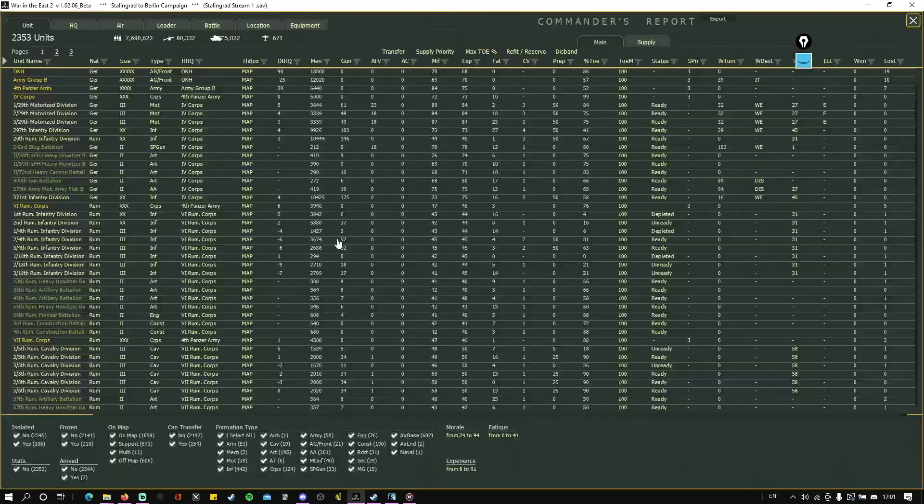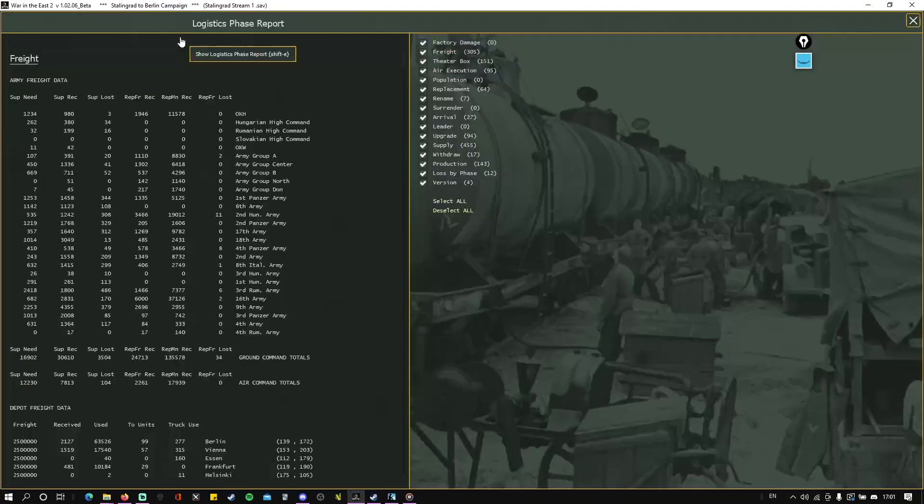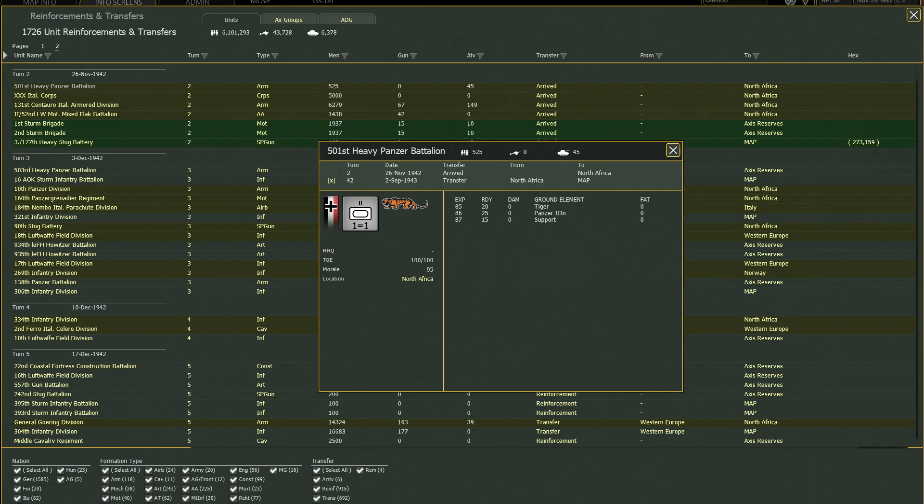A turn summary report shows you at a glance what has changed since the previous turn, as well as highlighting any units with supply and strength issues, reviewing new reinforcements and withdrawals, and how your war is progressing.